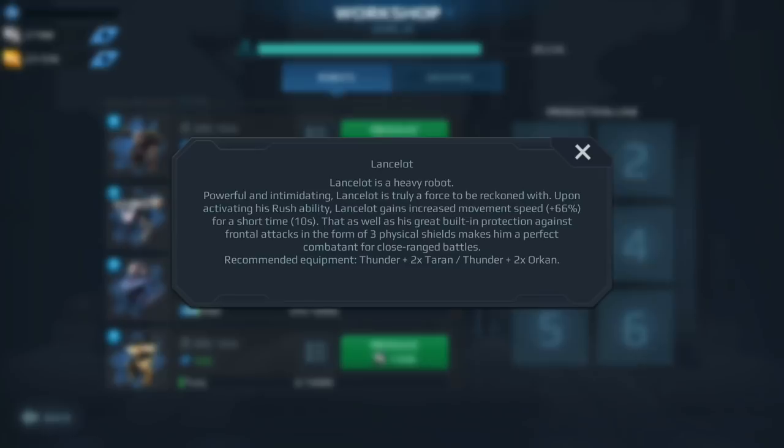Moving down the list we have the Lancelot. I would not invest in the Lancelot. If you have access to Workshop it means you have access to the Inquisitor, which to me is actually a better bot — you have jump and stealth and it works better in higher levels of play. The Lancelot can definitely do a lot of damage, but if you have one, keep it but don't level it up to MK2 — rather move those weapons over to an Inquisitor instead.